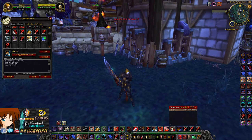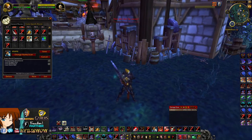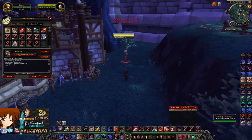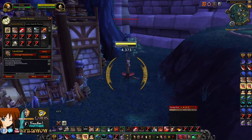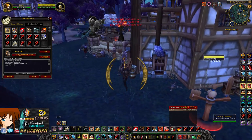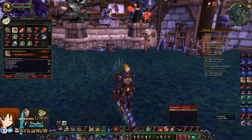Next is my Stuns macro, which will use Shockwave, Dragon Roar, or Storm Bolt depending on your spec. After that is my Pummel macro — just like other macros, if I'm Bladestorming and need a Pummel, it'll cancel Bladestorm and let me do the Pummel.